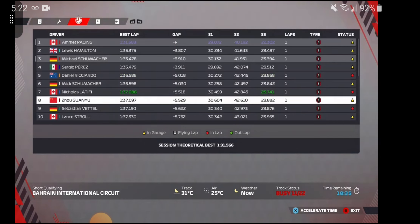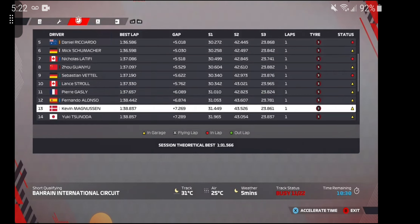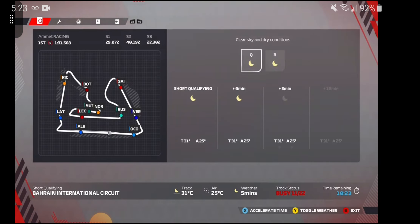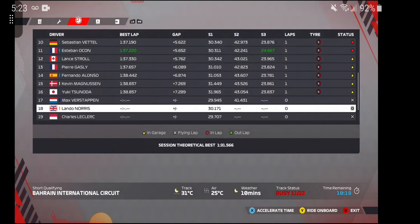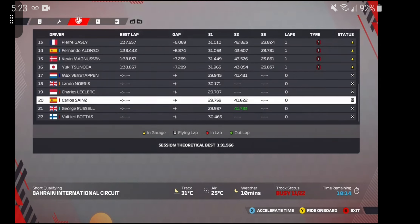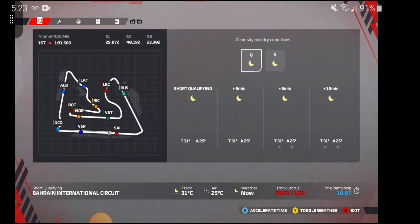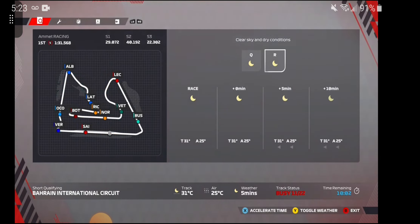Then it's Stroll, Gasly, Fernando, Magnussen, Tsunoda, Verstappen. Albon's gone seventh, so the Williams are just trading spots. And it goes Max, Lando, Charles. Everybody's starting to put in laps now — they all actually are. Everybody in the bottom is putting in laps because they've got their sector times lighting up.